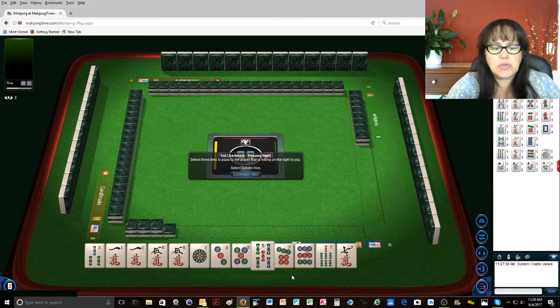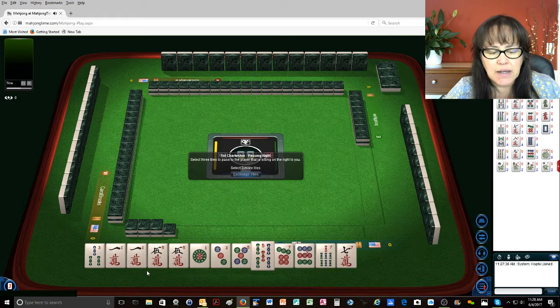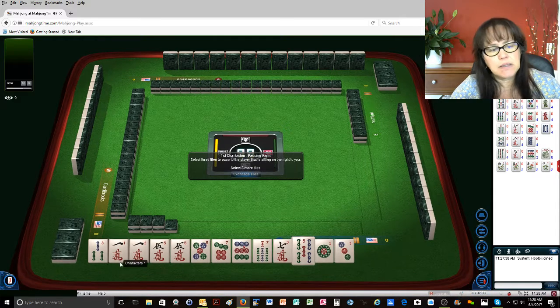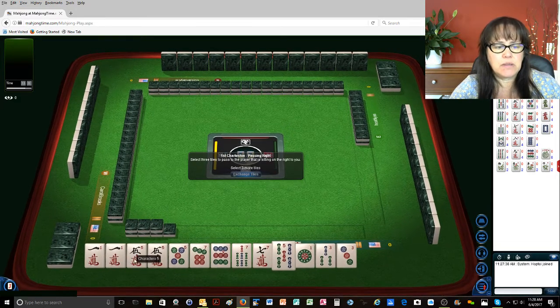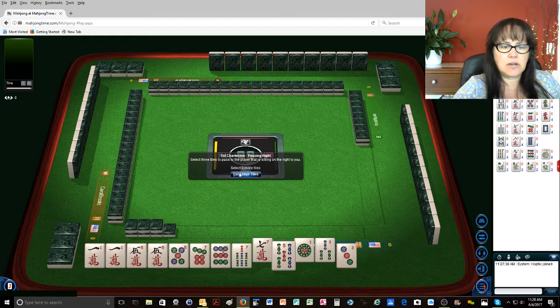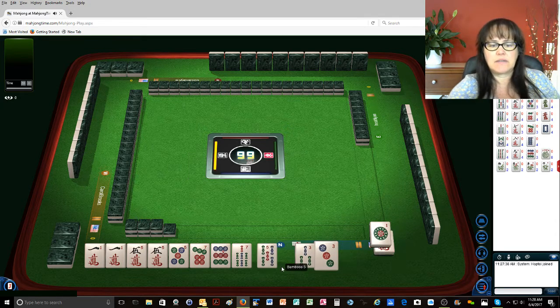Maybe I should do the one, three, five, and the five, seven, nine — the last one underneath that is concealed. Because then I could leverage these two pairs here: one, three, five, five, seven, nine. And I'll save as much as I can of little odds.